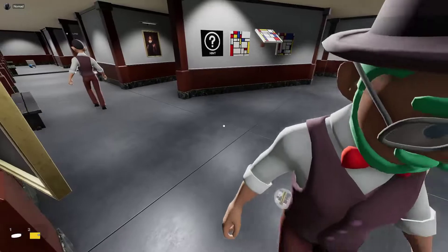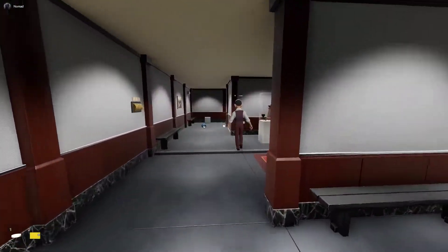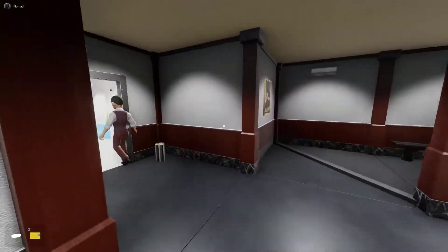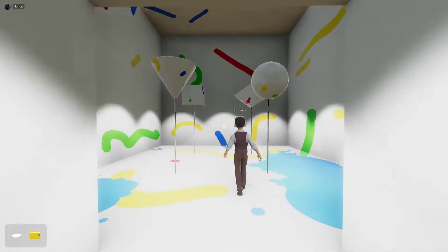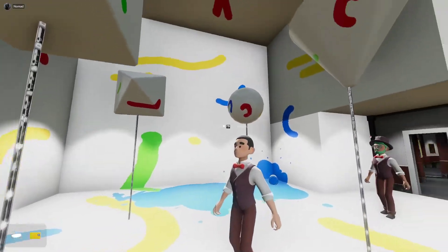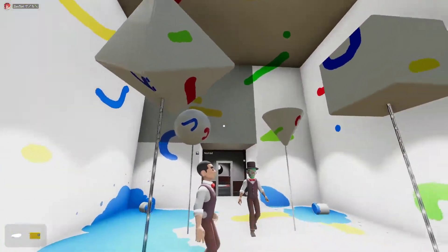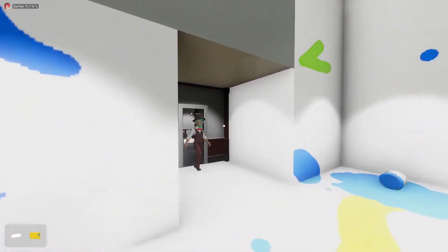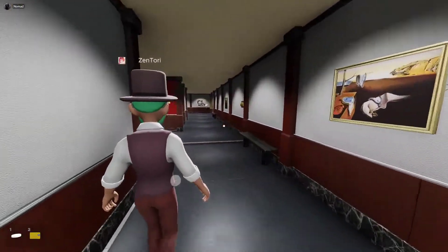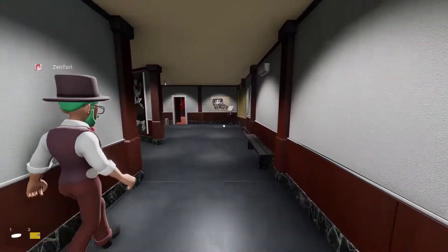Let's go back to the room and see what changed. Nothing has changed. I'll put the other circle piece on it instead of the triangle. Oh, it's a trick — it's supposed to be a circle, Fox.